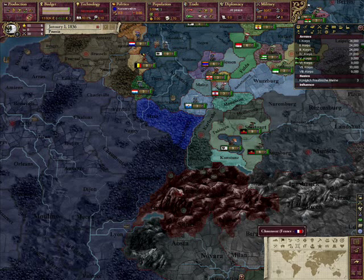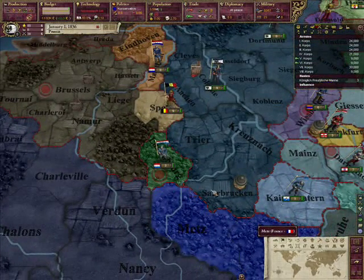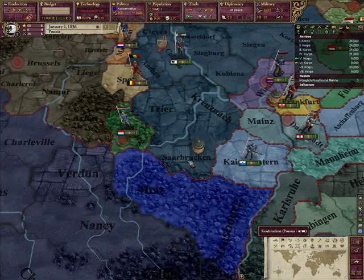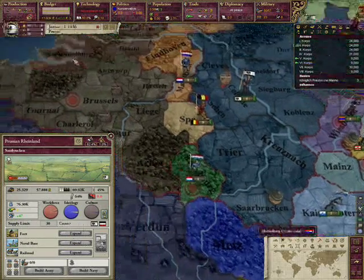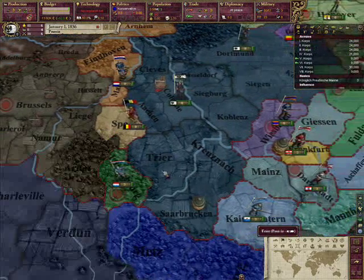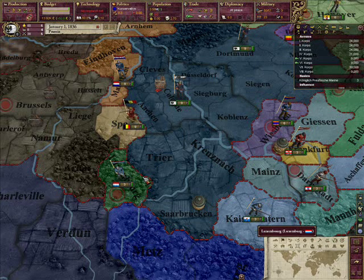But the thing is, you've got to fight France to form Germany. Your main advantage from the NGF is that France only has one entry point to you — with a fort on it — unless they got Belgium sphered. But once you get Luxembourg in there, that huge advantage goes completely to nil, having two places to worry about. I'd just not bother annexing it until the German Empire, if you're going to do so at all.